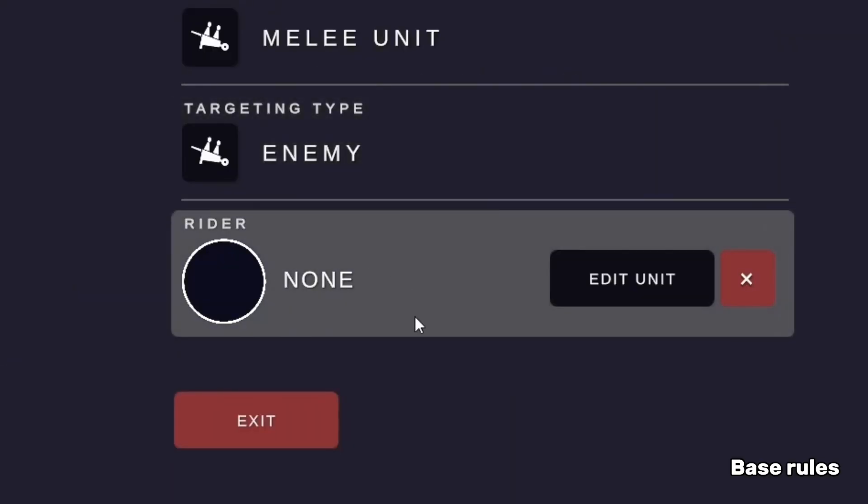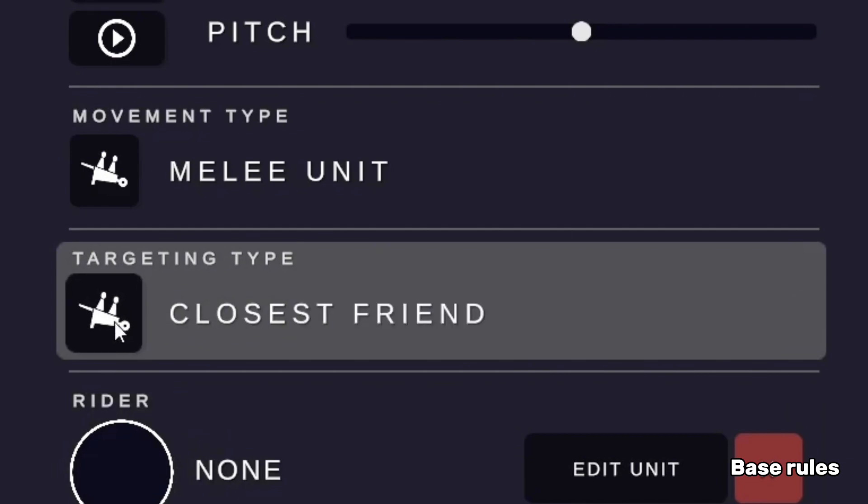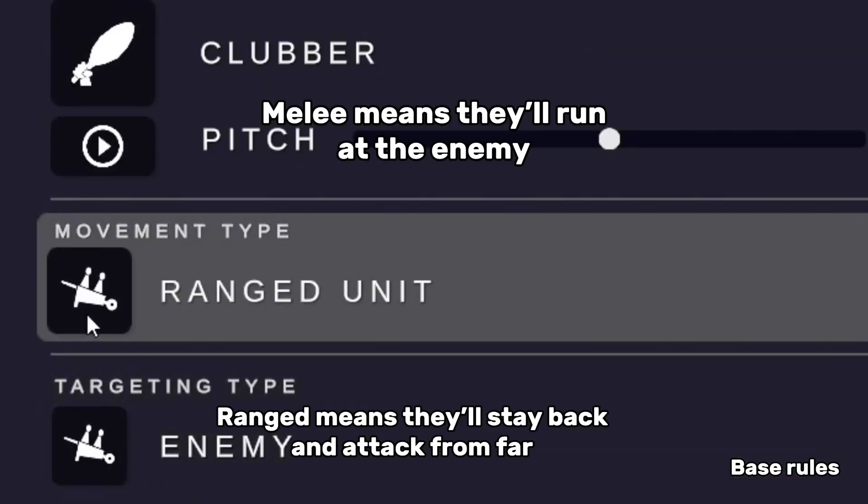To start off in the base settings, we don't use riders because riders is basically two units in one and that would be unfair. And since this is supposed to be like a 1v1 thing, we won't put any other targeting type besides enemy. You can change their movement — like melee so they'll come close, or range so they'll come from far.